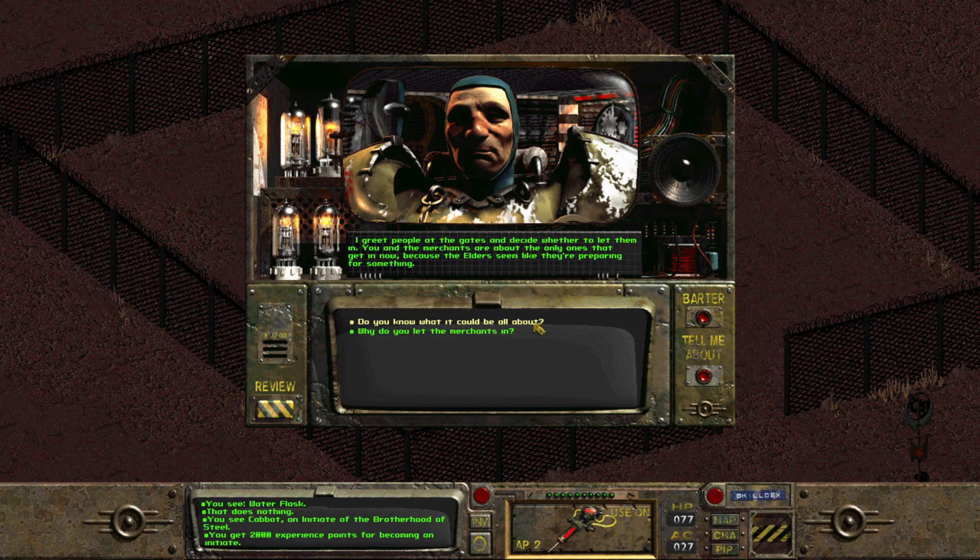Oh. Do you know what it could be about? I don't know. But I've heard the High Elder arguing with the other elders. Why do you let merchants in? Well, we have to get our food and other things — we trade our weapons for all that.